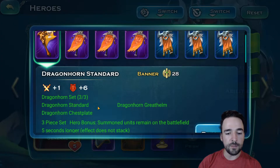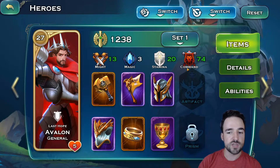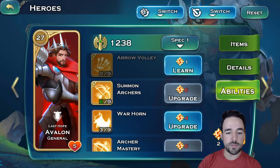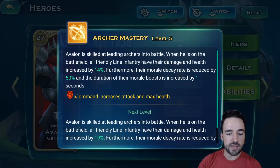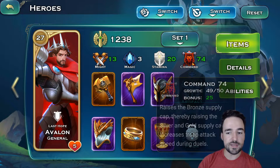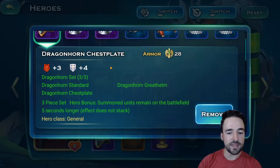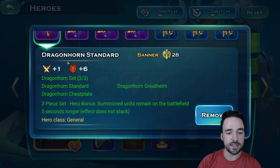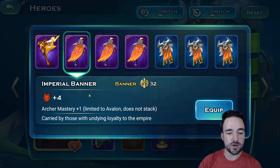As far as items go, this is one of the first sets you get. It makes summoned units stay longer on the battlefield and gives a lot of command stats. The command stat is what boosts Avalon's abilities — summon archers, mastery, and essentially all of his abilities scale with command. That's why most of my items have command. This set is made for a General hero class, which is what Avalon is, and has a lot of command on the items.